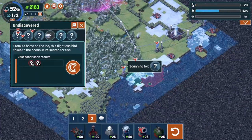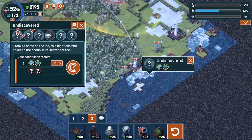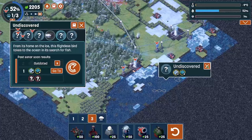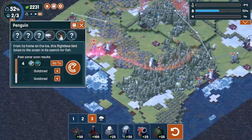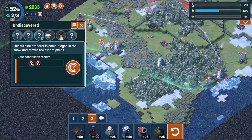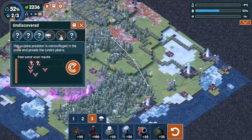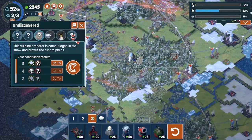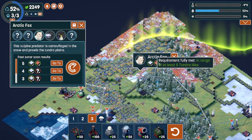That looks like a penguin. We got the ice part, but the ocean part, not quite enough — it looks very similar to the narwhal requirements. There's the penguin. Let's see what else we can get here. We got another wolf-looking guy — Volpine. So that'd be a fox, maybe the snow fox. We probably need some cover. Let's go ahead and hit that up. And there we go, we got our Arctic fox with the snow and the tundra in range.